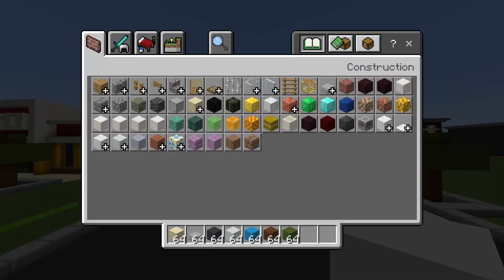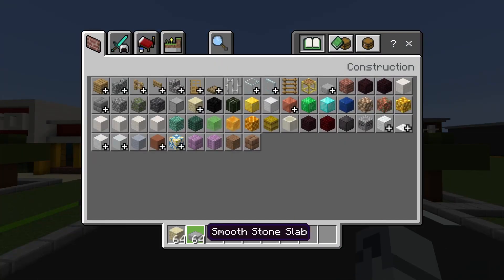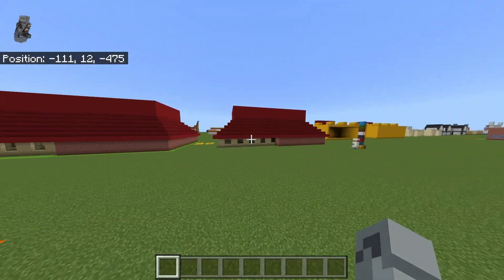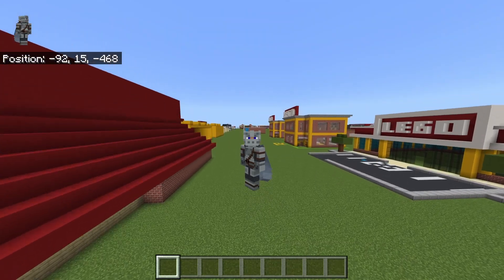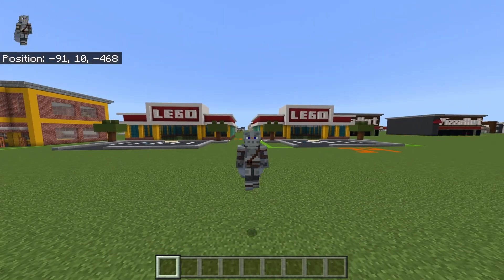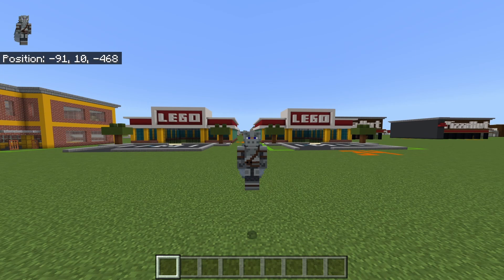Once you've done that, ladies and gentlemen, that is the exterior for your Refresh Series LEGO Store complete. Let me know which version you guys like best — there's the other one and there's another one, but it's just a giant LEGO brick which I liked the idea of, but it didn't look great. This one is definitely the best. That's the video — if you guys enjoyed, have a fantastic rest of your day or night and I will see you on the next one.